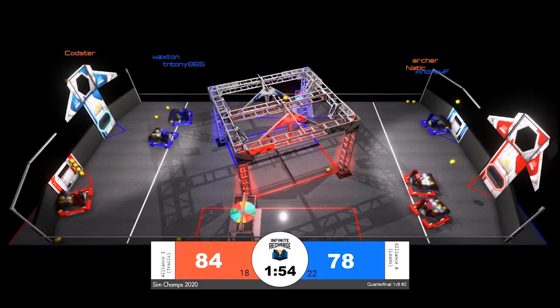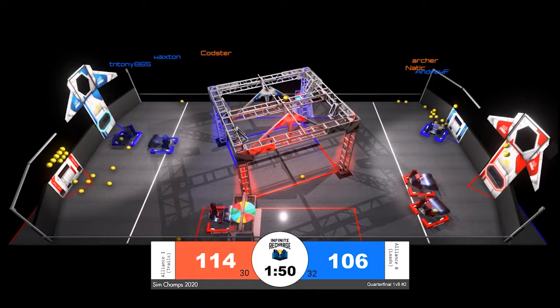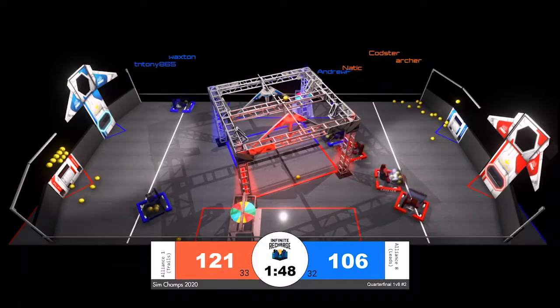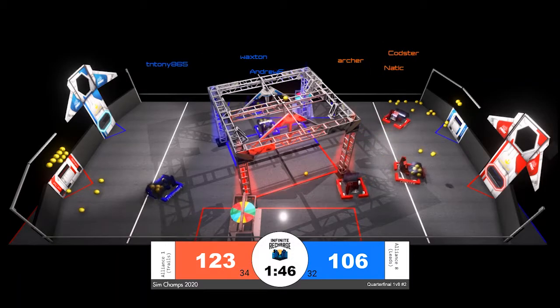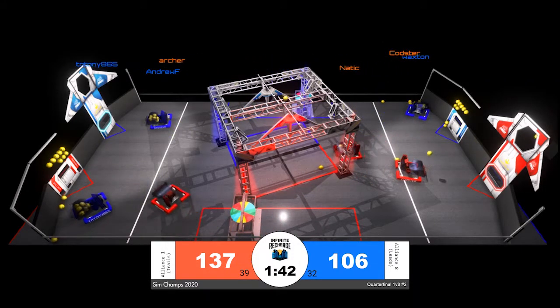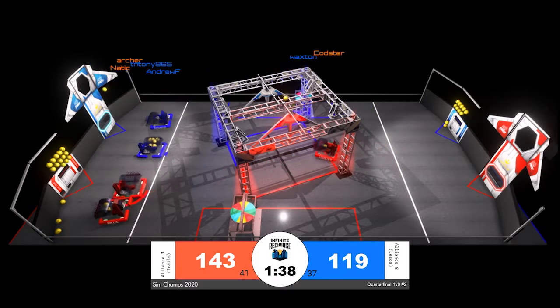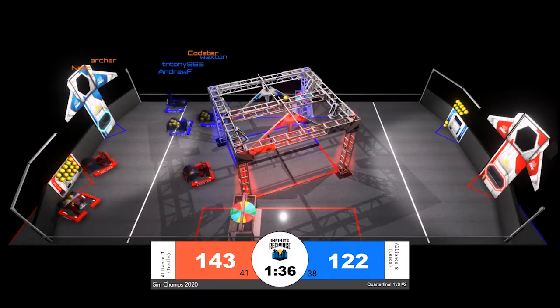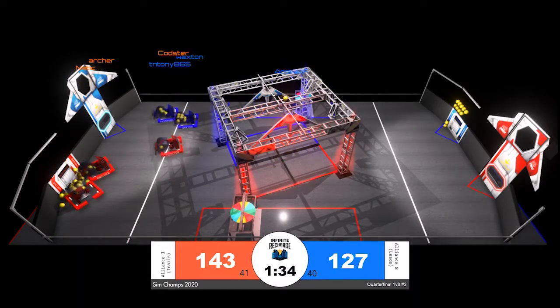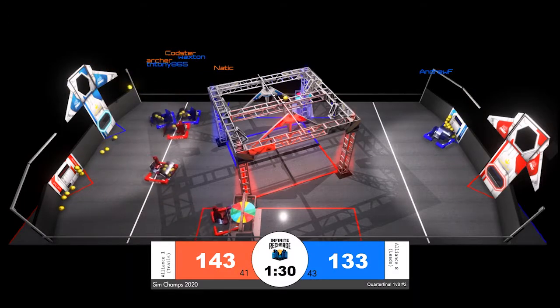Red alliance in the lead 81 to 66, less than two minutes remaining in the match. Both alliances with two bots scoring — a pretty consistent strategy throughout today that seemed to pay off very well for teams, having two robots score while one robot stays back in the loading zone grabbing hold of power cells.